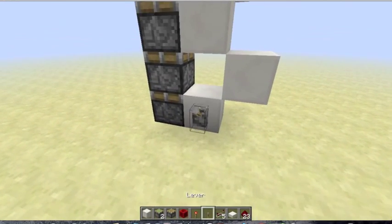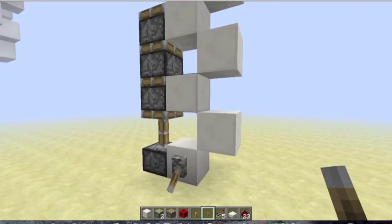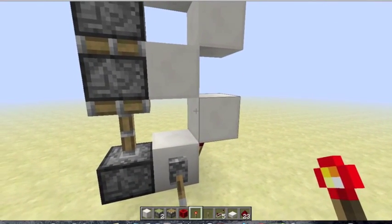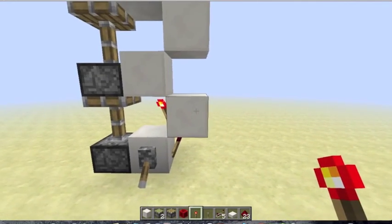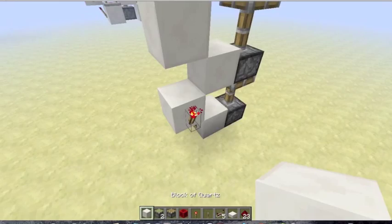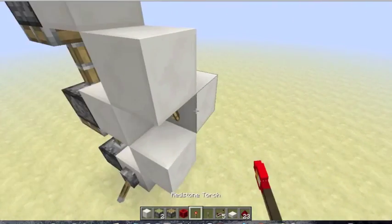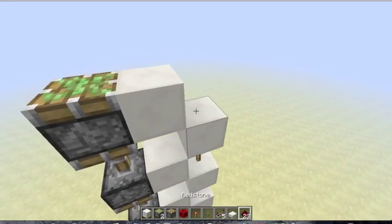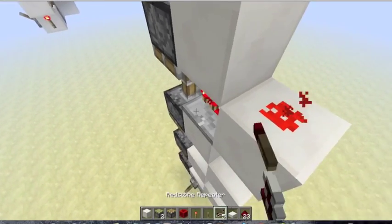For now, I'm just going to power this on. As you can see, it'll extend that piston there. Put a torch, and another torch, and then a torch on this side. Block, torch there, two torches, redstone, and a repeater on two ticks.